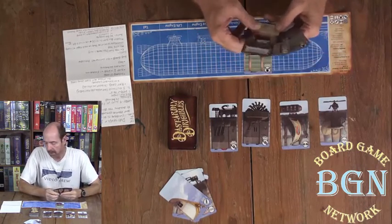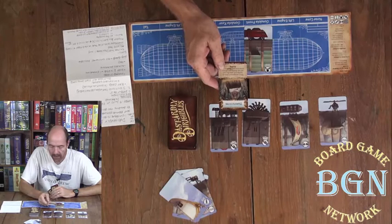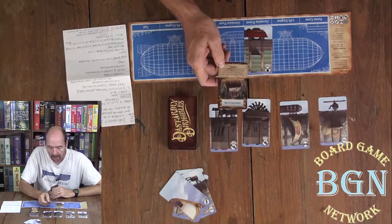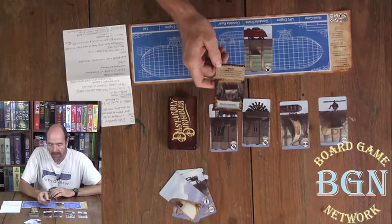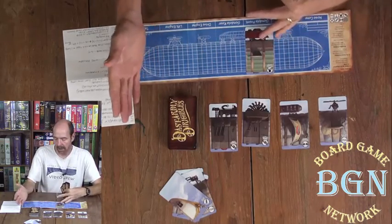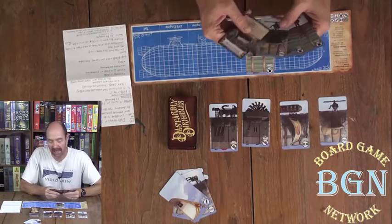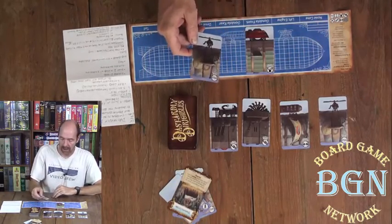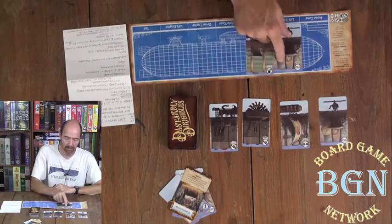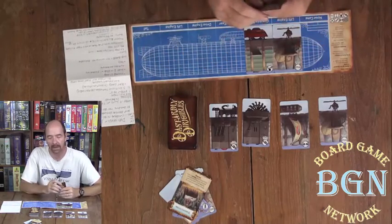After your three actions, it becomes the next player's turn. There are also special cards in your hand. Here's a transmutation — it says when an opponent plays an airship part, play this card and any airship part of your choice from your hand to the airship. So if somebody played a tail and I don't want to play my tail, I can play the transmutation and play a different card instead, like the lift engine.